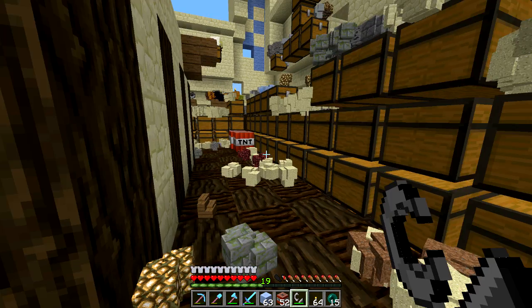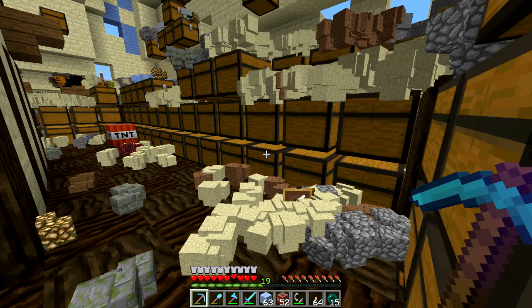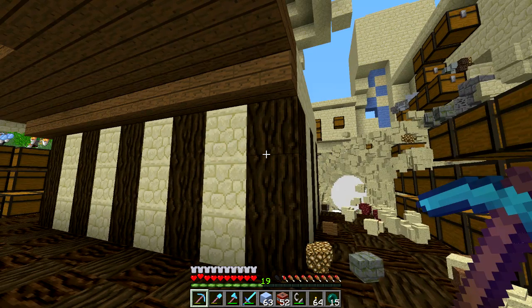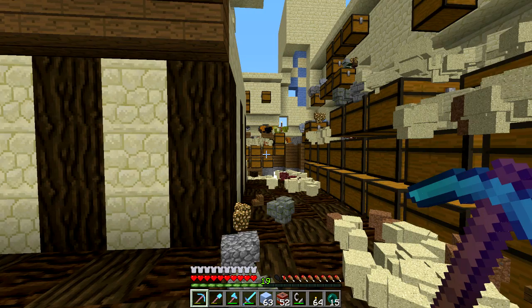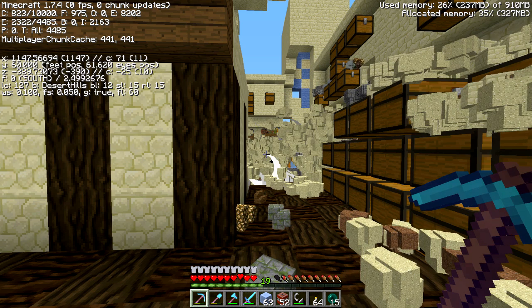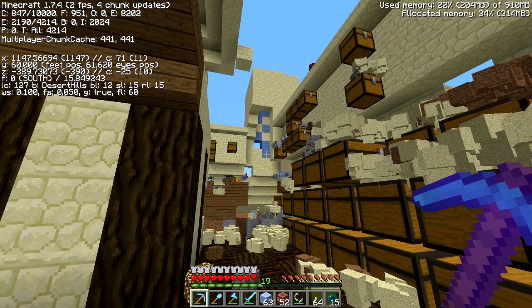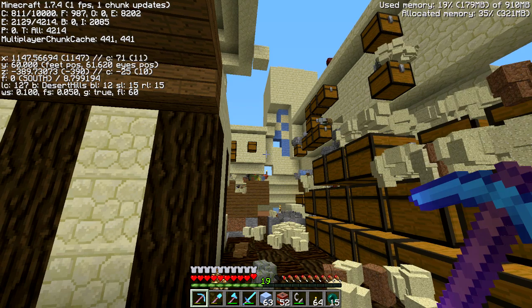And clear some of the stuff out. I think it's going to be good because in the long run it's really going to help server performance. As you can see right now it's just running poorly — there's 4,000 items on the ground, maybe 4,300 now. I mean, I'm getting what, like 1 FPS?